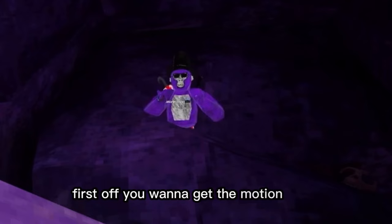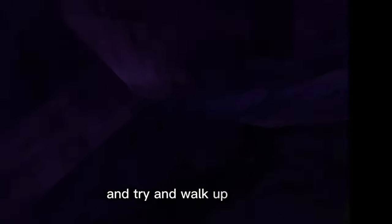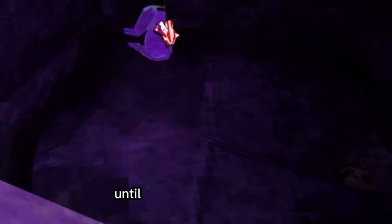First off, you'll want to get the motion down. So you'll want to come to this spot in caves next to the river, and you'll just want to use one hand and try and walk up this rock. This is almost the same motion you'll use in wall running, so you'll just want to keep walking up this rock until you get the hang of it.